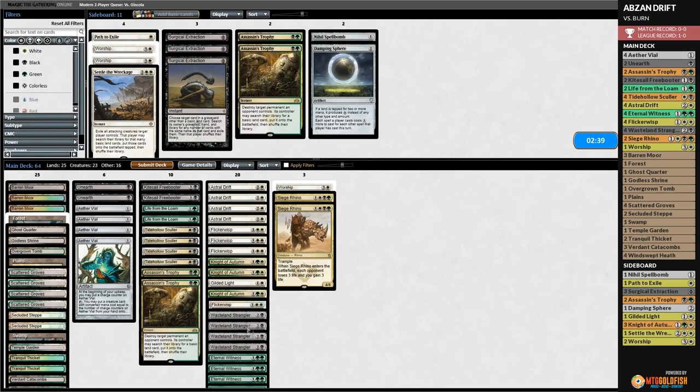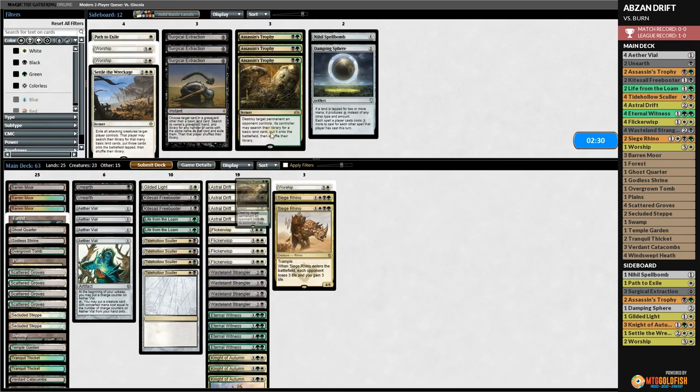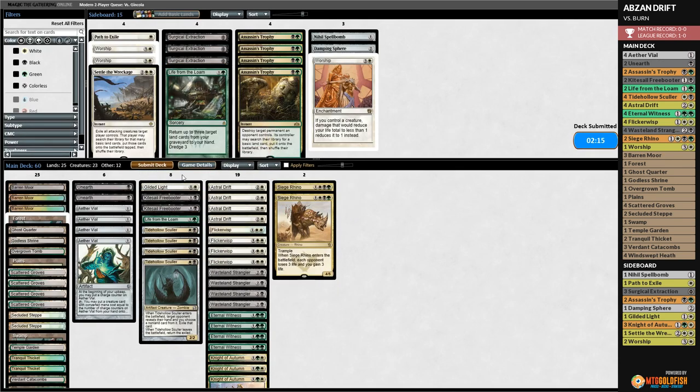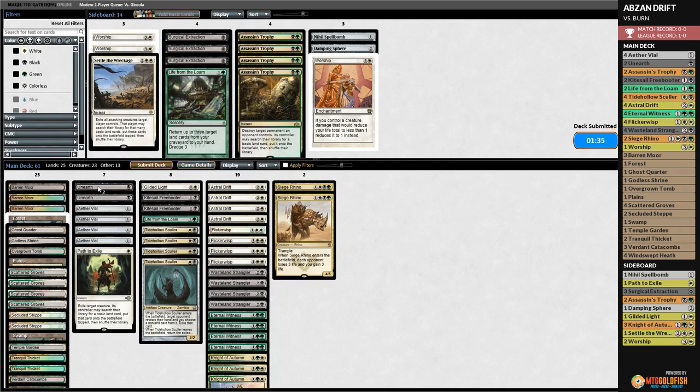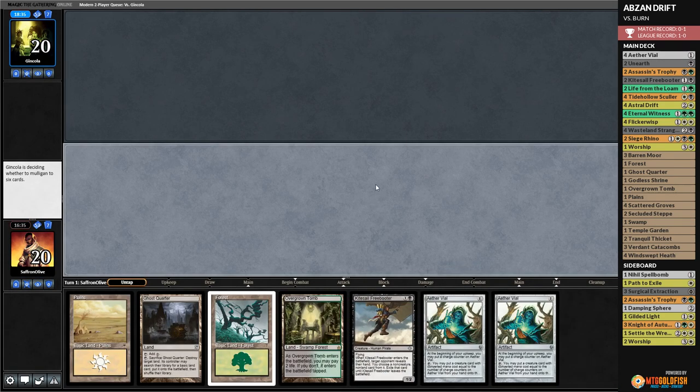Knight of Autumn and Gilded Light come in; we adjust the sideboard configuration. Game three — we're on the play with Aether Vial. Plains and Vial. Opponent plays Monastery Swift Spear. We take up Vial, play another Vial, Overgrown Tomb tapped, pass the turn. Opponent Faithless Looting, cracks Bloodstained Mire for Blood Crypt untapped, discards Soulscar Mage and Bedlam Reveler, and suspends Rift Bolt. This is very good for us.